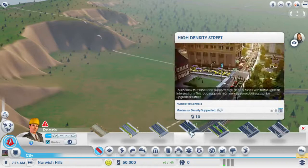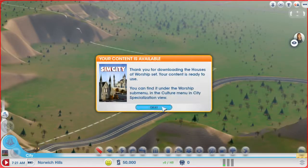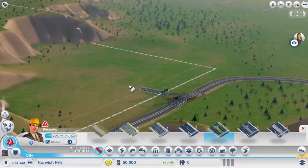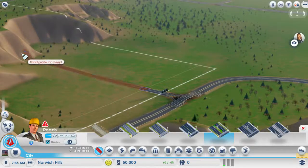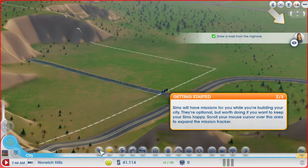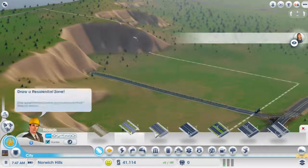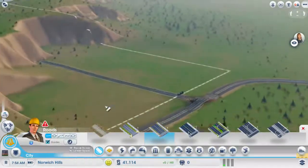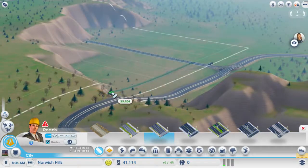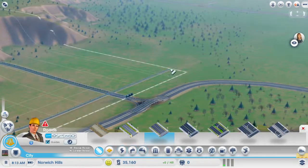We're going to start with a medium density avenue. Extend that back. There we go. I don't need those little tutorials — I kind of know what I'm doing. We're going to get a medium density street over to here, over to there.